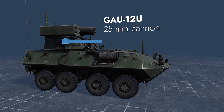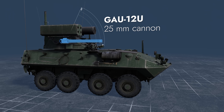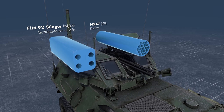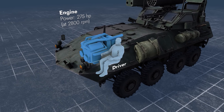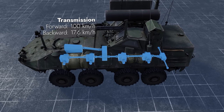Its main caliber is a two-plane stabilized, 5-barreled 25mm autocannon with elevation angles ranging between minus 8 and plus 65 degrees. This machine can also be equipped with Stinger guided missiles and rockets. The engine compartment is in the front, next to the driver. Two more crew members sit in the turret, and the transmission is found at the bottom.